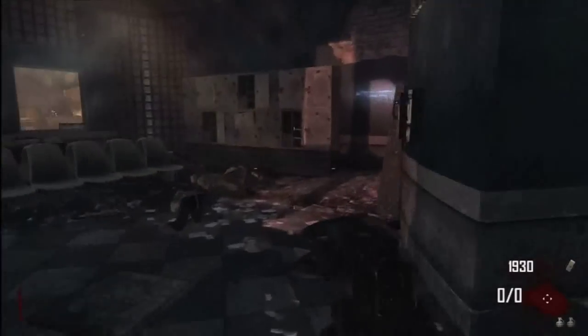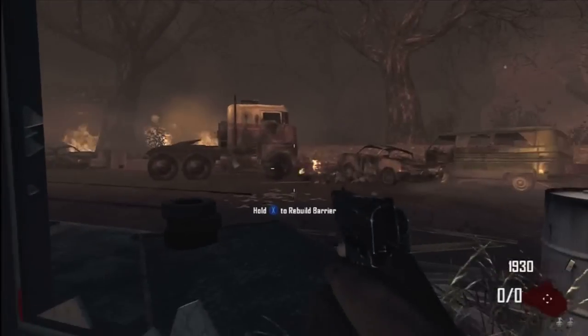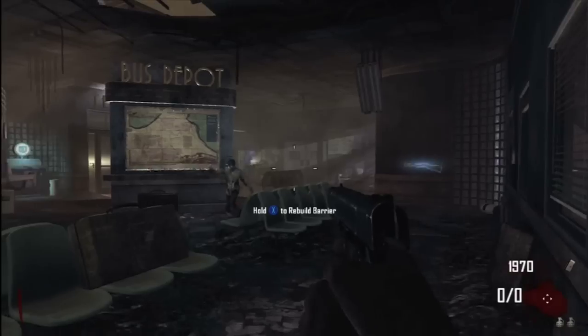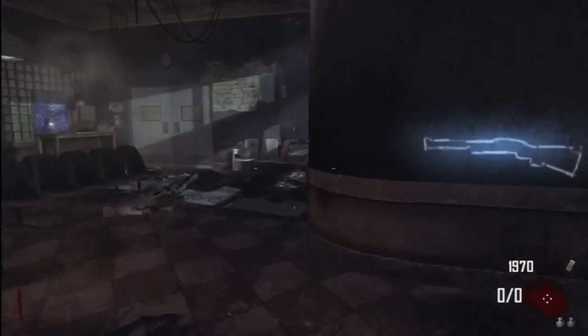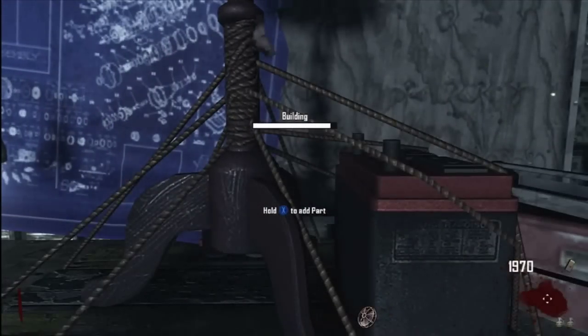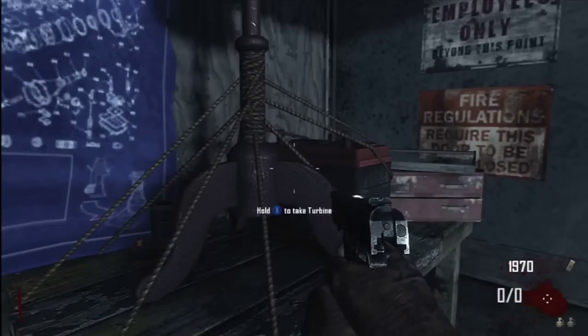I'm just going to board up one of the windows. On the first round you can only get 80 points from the windows. Might as well maximise points there. I'm going to line these zombies up to get a bit of collateral damage. 1970 points is more than enough for what we need.